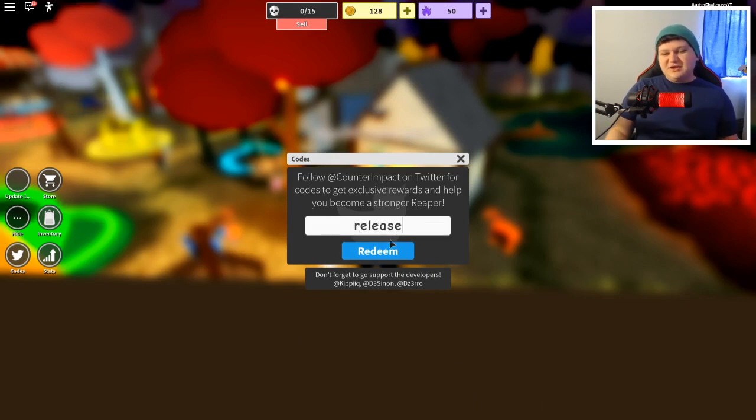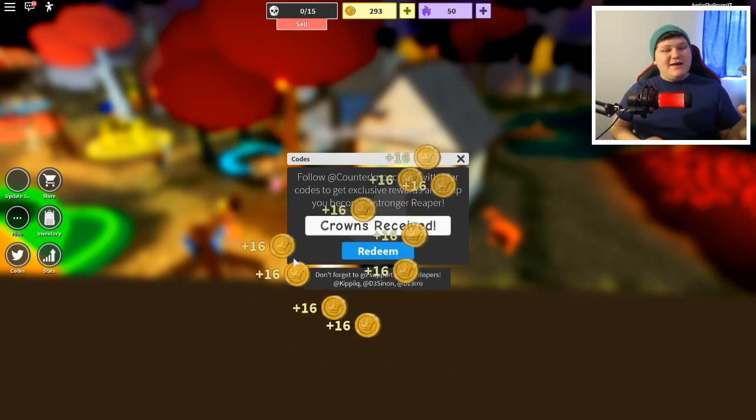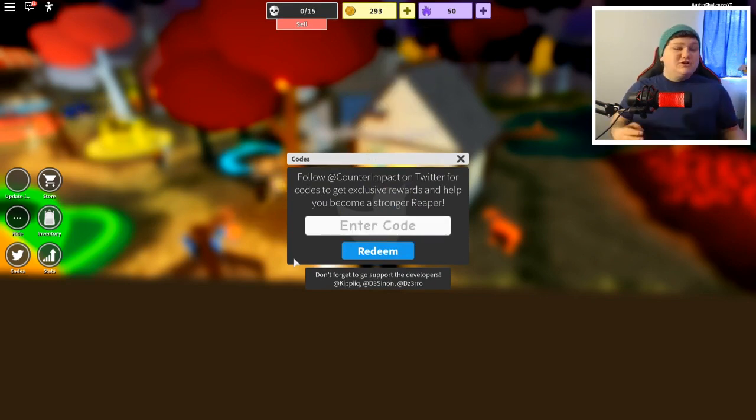The first code is going to be 'release' — all lowercase. The game just released so that makes sense. Hit redeem, and there we go! That gives us some coins, which is really nice.